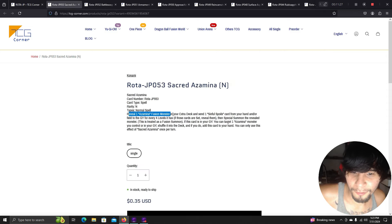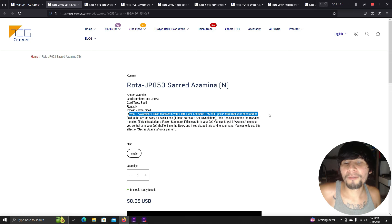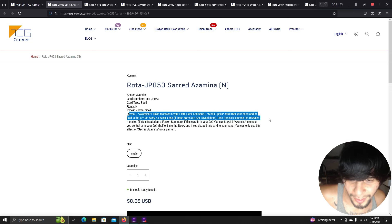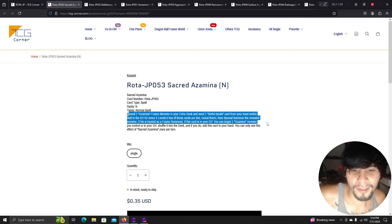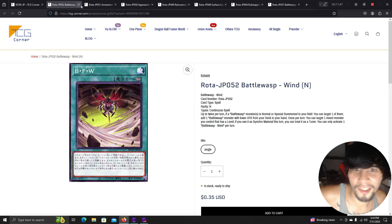Another Azamina normal spell: reveal one Azamina fusion from your extra deck, send Sinful Spoils cards from hand or field for every four levels it has, special summon it as a fusion. If this card is in your graveyard, target one Azamina monster you control or in your graveyard — shuffle it into the deck and add this card to your hand. All these cards continuously recycle.